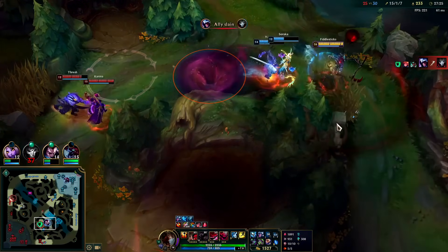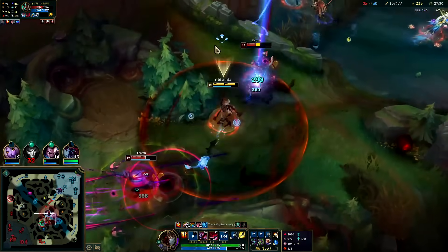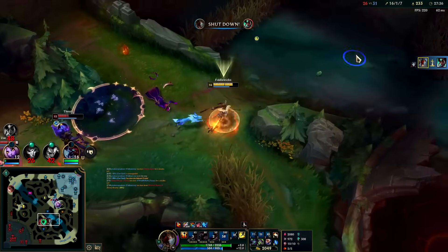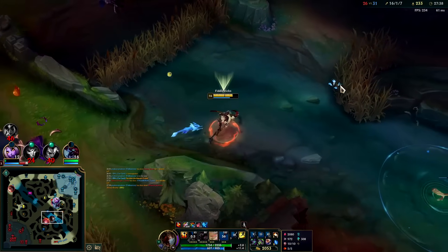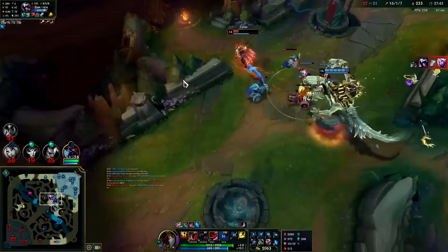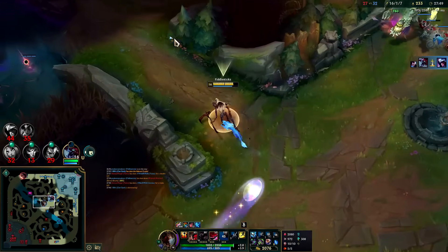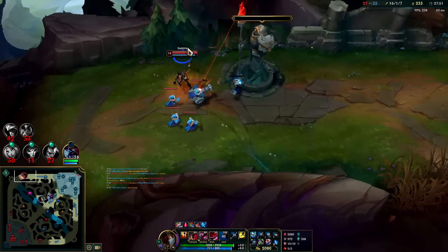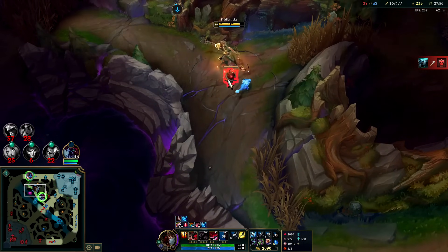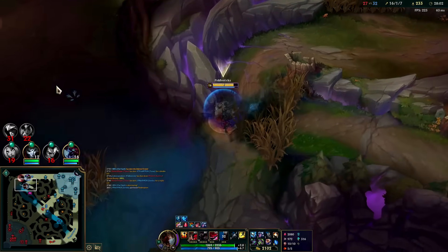I should have thrown out a silence though if I could reach. Pick these up. The speed up doesn't give it to you when you pick them up after someone dies — I guess that would be too strong. This Talon murders my team. She has a free Smite — I don't really want to fight her, I'll go for Samira. Samira is full AD, no health, no magic resist — should be easy pickings besides Cho'Gath scaring her away.